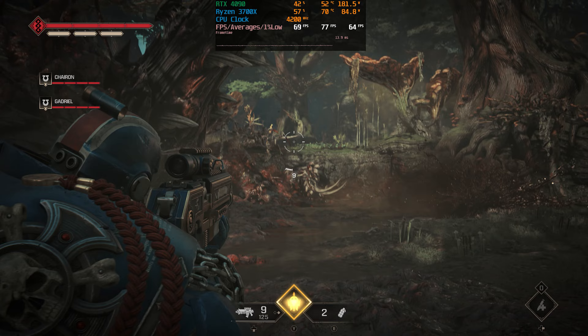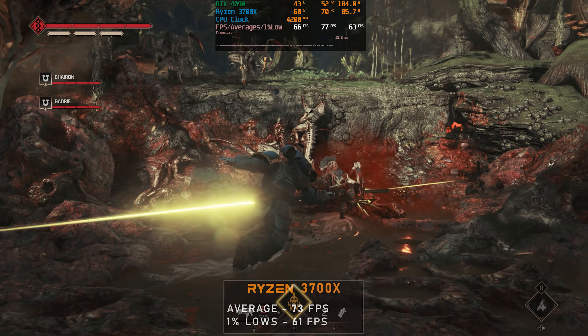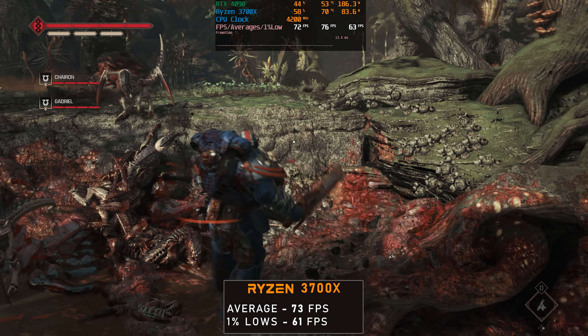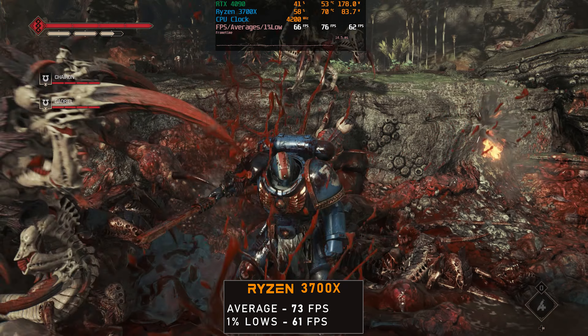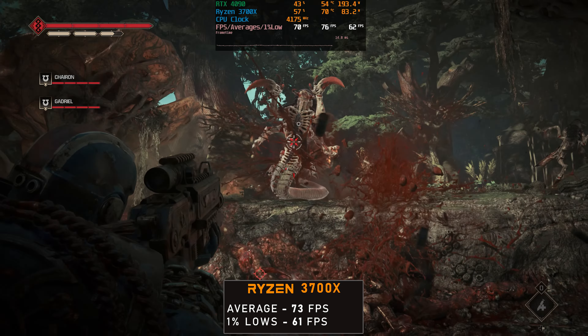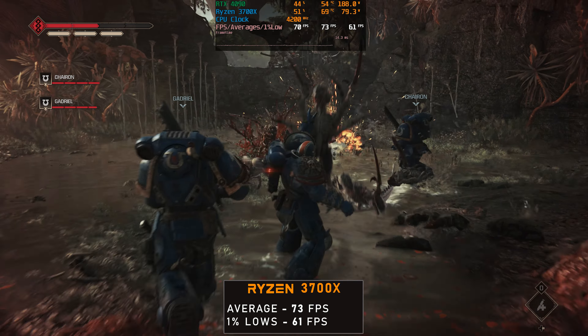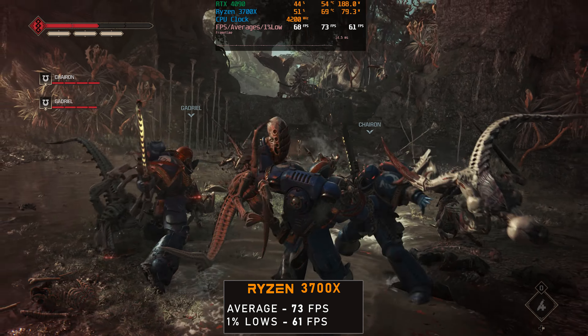Here we see a lot better FPS with the 3700X. Here we're actually averaging 73 FPS, so we're well above 60. And for 1% lows, we're at 61 FPS, which is actually pretty decent. I was thinking of actually checking out a Ryzen 2600 that I have as well, but I don't have it on me at the moment. And the Ryzen 2600 is actually not a very good gaming CPU — it really wasn't when it launched many years ago.